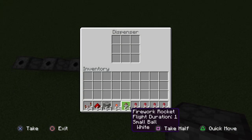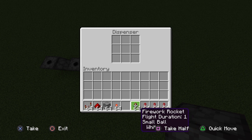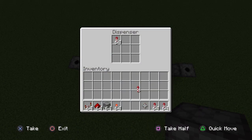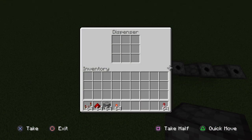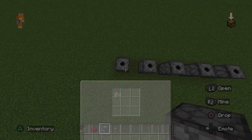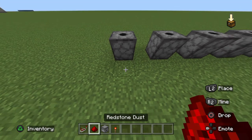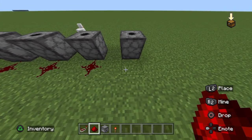Here we go. Place the first firework rocket, here's another firework rocket, here's a third firework rocket, and the last two. I think they're ready. Oops, I dropped my dispenser. Place the redstone dust — there's a chicken right next to mine.